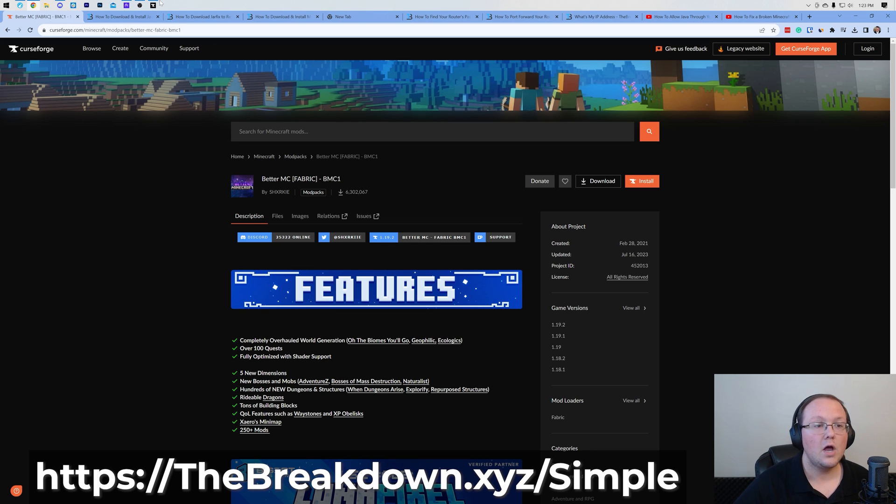We're going to download the Better Minecraft server files, get everything set up locally so you can join, and then make it so your friends can join too. The easiest way to start a server is at the first link in the description — the breakdown.xyz/simple — where you can get things up and running simply using the mod pack installer with no port forwarding required. But if you don't want to do that, follow along with the rest of this video.